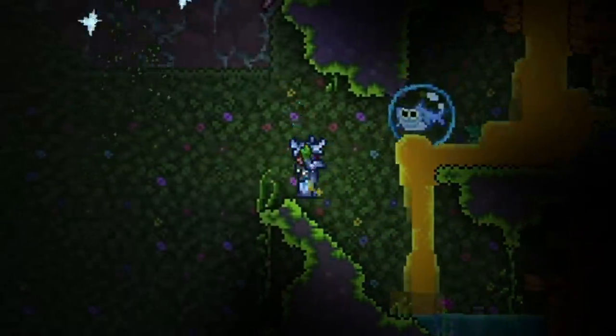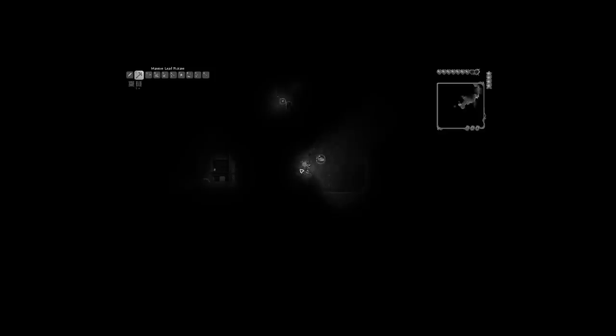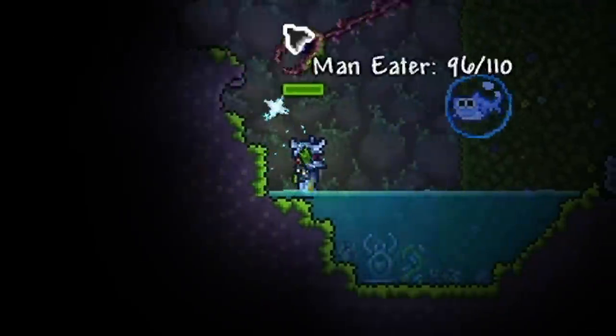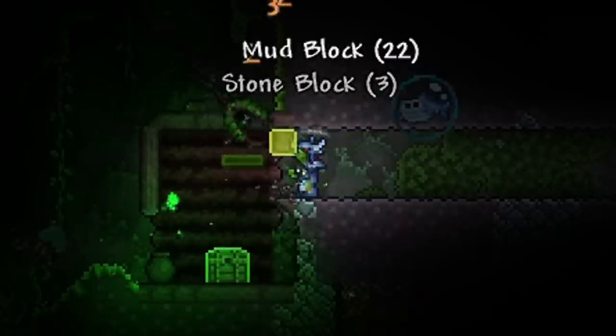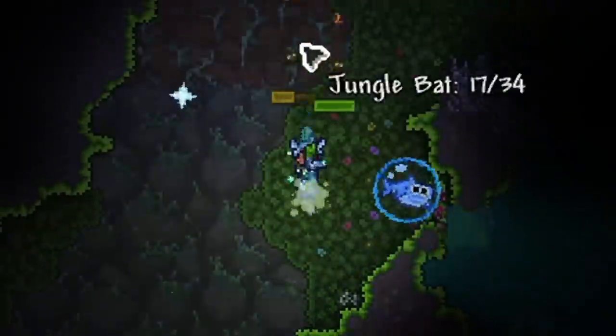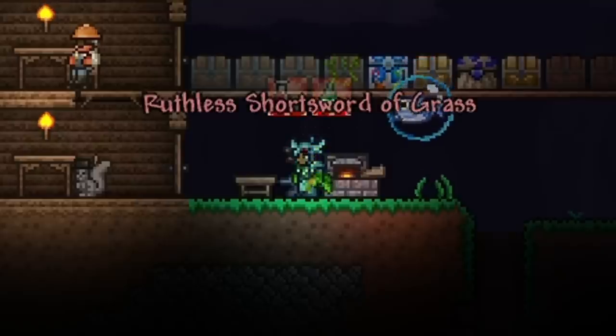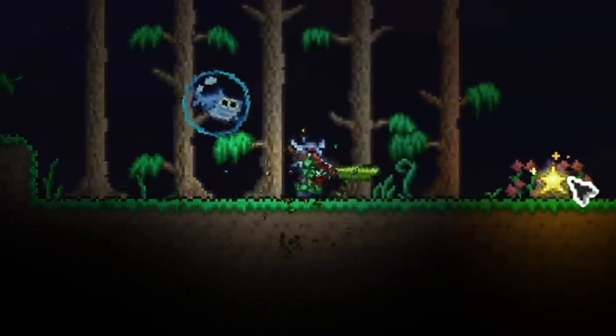I went over to the jungle and started to scour the entire jungle. I destroyed all the plants and broke down all the trees in search for life crystals, jungle spores, and stingers, because I needed to craft myself a new shortsword made out of stingers and jungle spores. This was called the Sword of Grass — the Short Sword of Grass. It poisoned enemies, which was pretty cool.